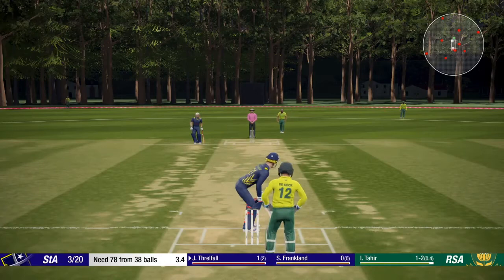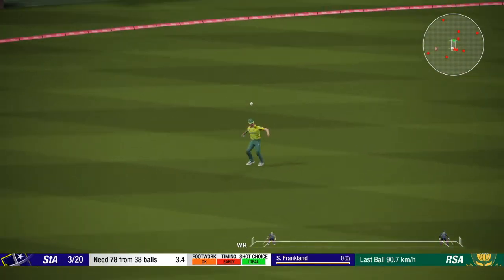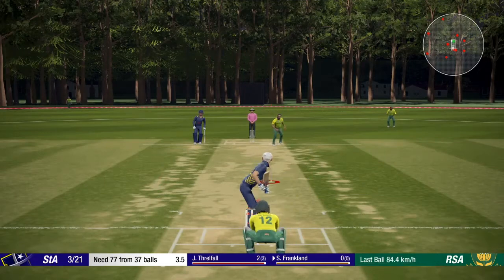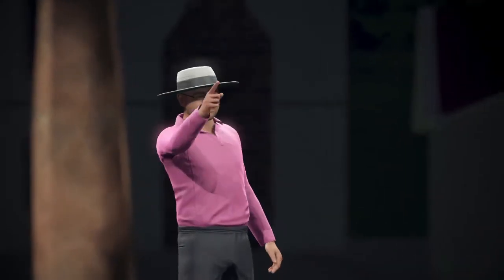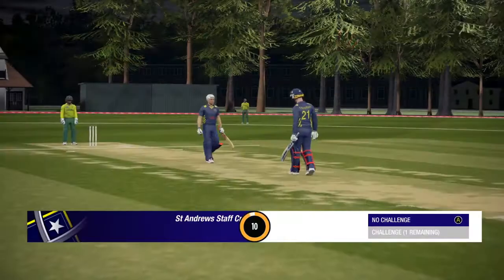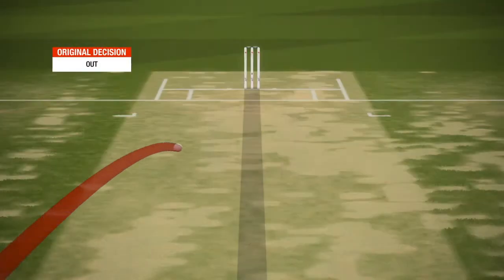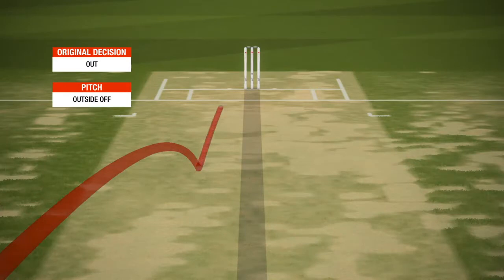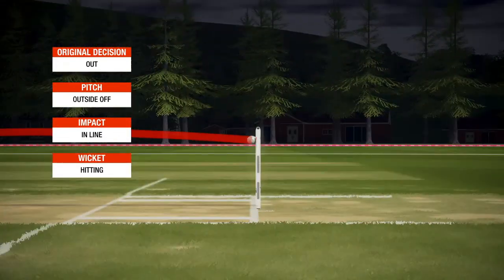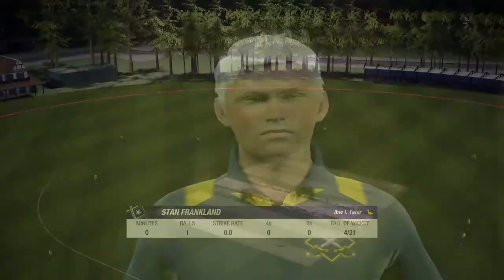Full and nudge through the leg side by Thrillfield, get one — one run there. 77 required for St Andrews. Oh, great wrong-un there and Franklin's out first ball. Franklin challenging that one from his teammates — it's a great wrong-un from Tahir, very short though. And there we go — three reds, and Franklin has to go. That's a duck for Franklin. All out for 21, St Andrews.